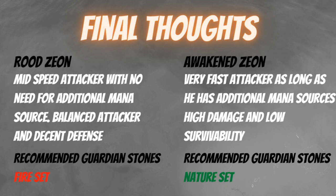Because of his high speed, Awakened Zeon will likely go first before other heroes can give him mana. So on his first turn, he can probably pull off his S1 at four mana, but for his S2 you really need additional mana sources lined up for the second round. He needs a lot of mana support to consistently use his S2.